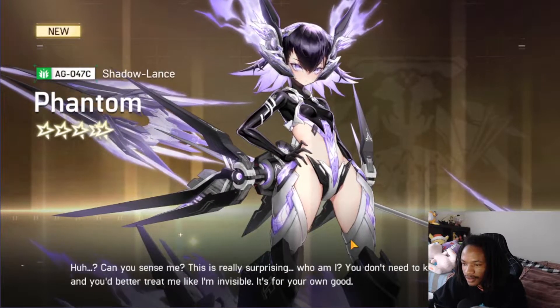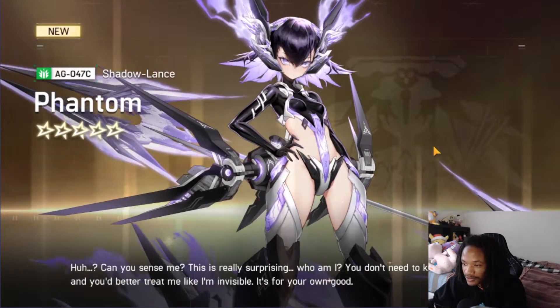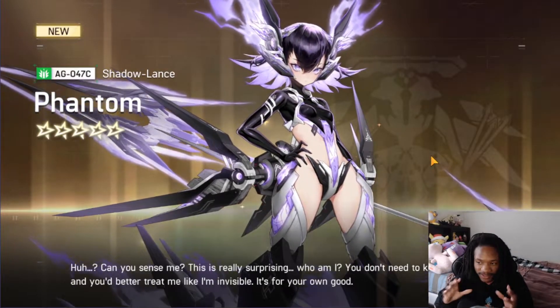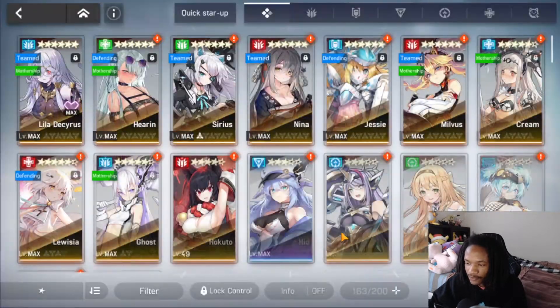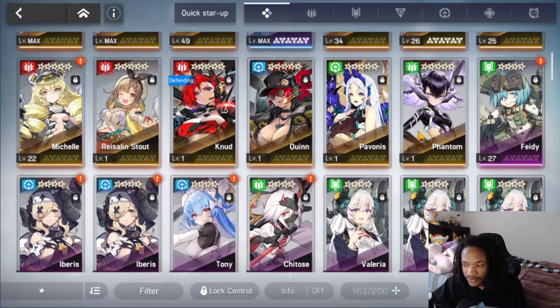Phantom is the same type as Benny. I love Phantom's design — probably one of my favorites. The black and purple color scheme with the glowing effect looks really nice. I picked up Phantom because she's a unit I'm missing and one of the rarer, harder units to get in the game.